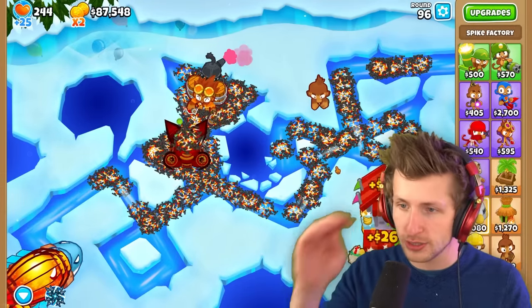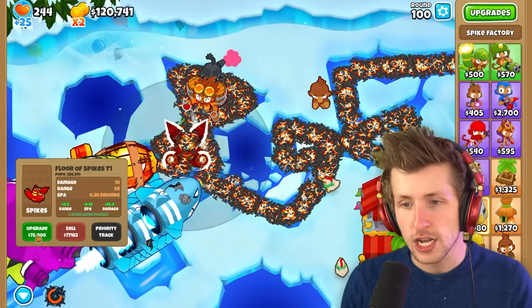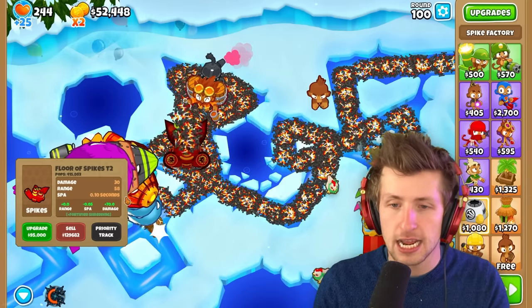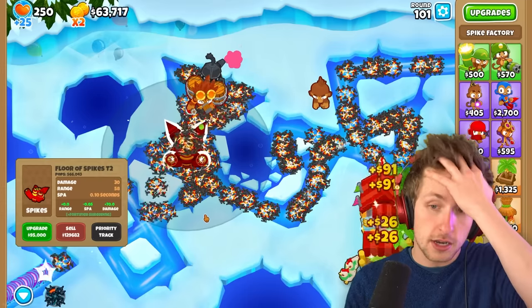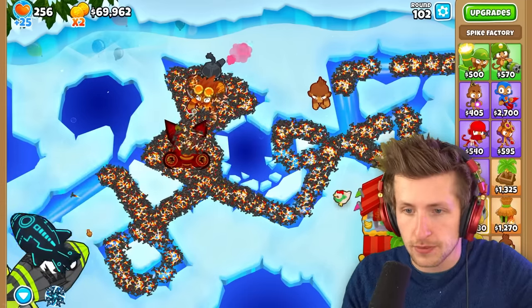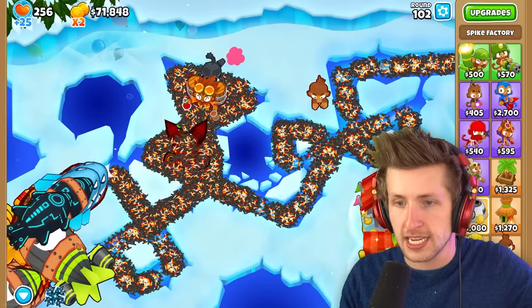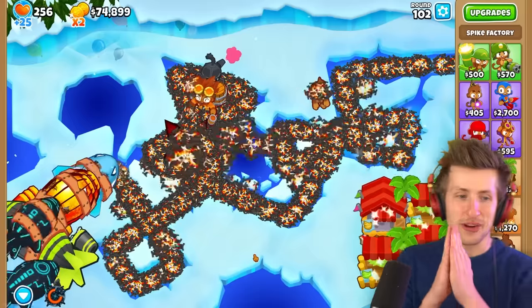We're upgrading into a T8 - its damage went from 10 to 30 damage and it is destroying things. That was around round 100, so it's 30 damage per spike. Look at the DDTs - just one of the spikes is destroying it right now. The next upgrade costs $95,000. I'm actually so hyped for it!